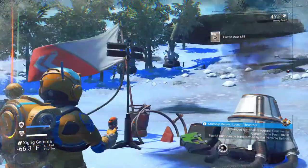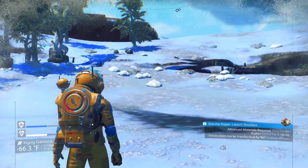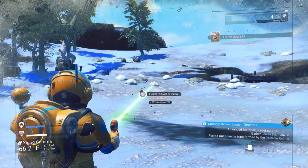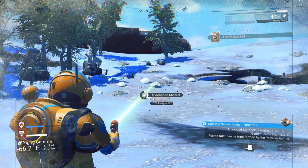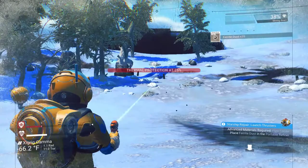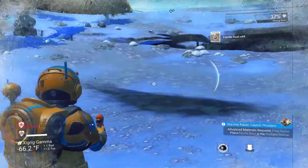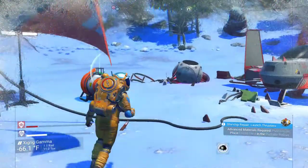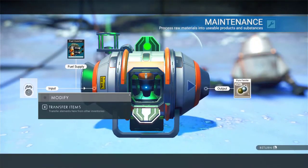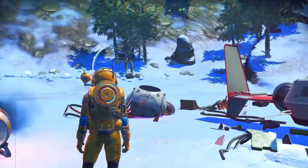Sentinels work a little bit differently here than they do in the old game. They used to go to a node and then come look at you. Now they just go to the location of the mining — so by running over here and mining here, the sentinel is not paying any attention anymore. In some ways they're more of a pain in the butt, in some ways they're stupider — because I'm still doing the same activity, but he just wasn't smart enough to pay attention to it. Now I'll refine this ferrite dust into pure ferrite, and then I'll be able to do the final repair on the spaceship.